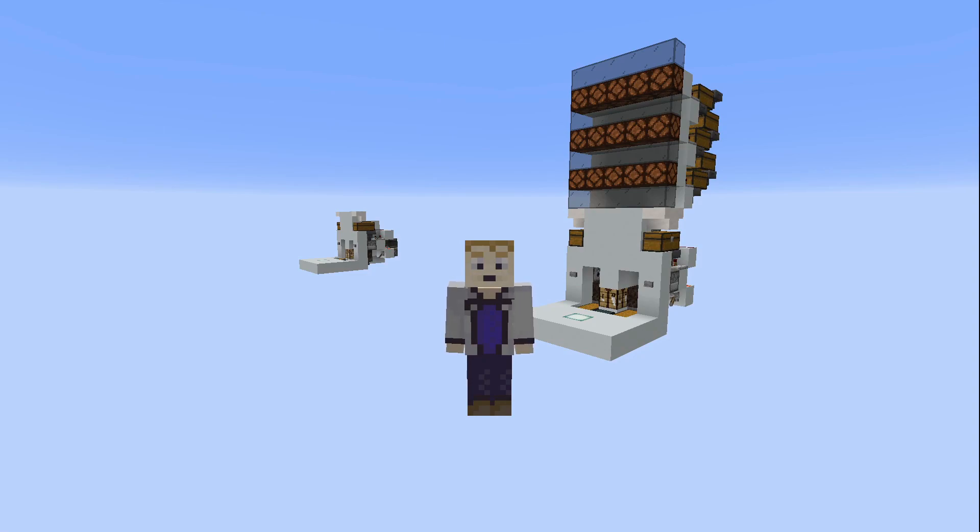I'll include a world download and a schematic in the description if you're interested. The world download also includes the crafting system behind me that has a whole bunch of storage attached to the top — it uses lights to let you know how much more you have to craft, which is very handy if you have a farm that produces a lot of items. That's all I have for today — thank you very much for watching, I hope you enjoyed this tutorial, and I hope to see you again real soon. Bye now!